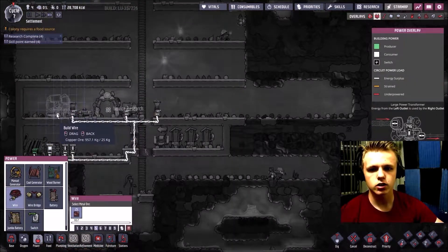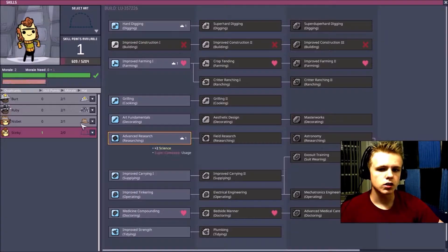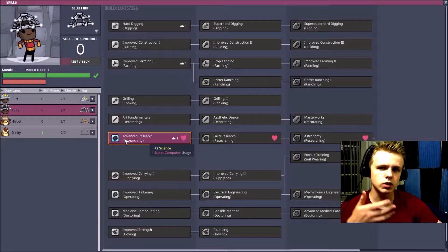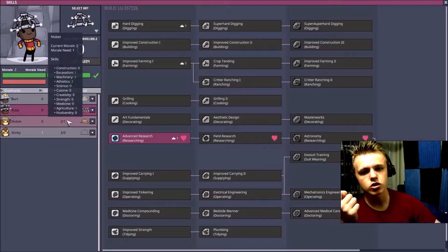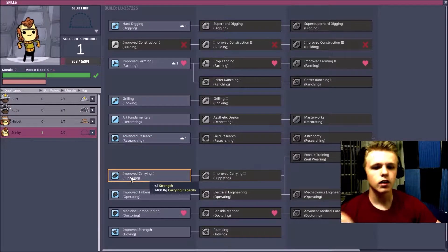Now that we have enough materials for a supercomputer, we will build one right there and they should start building any second now. Also, certain jobs — such as Ruby's Advanced Research role — give her the ability to use the supercomputer. So certain jobs give you the ability to use different things.